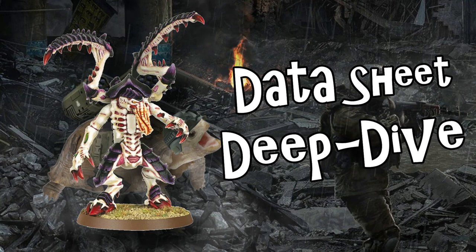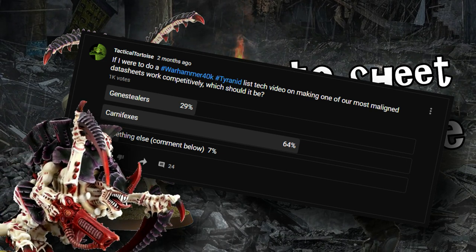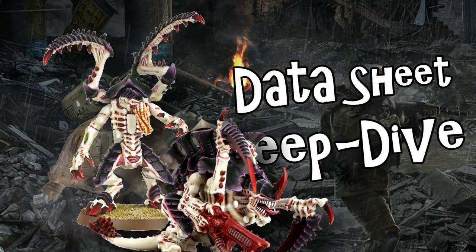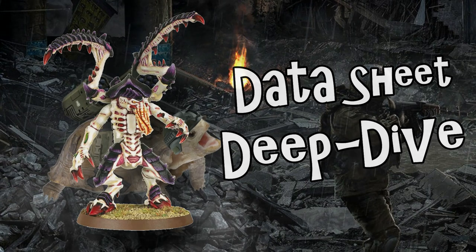Now, this topic selection comes with a little bit of a story. A long time ago — sort of an embarrassing amount of time ago — I did a poll asking people what Tyranid datasheets they would want me to review. A lot of people said Carnifexes because those are a fan favorite. I promise I'm working on the Carnifex video right now, but I have a lot to say about Carnifexes, so it's ridiculously long and takes a really long time to edit. So I was on the cusp of not releasing a video this week, which would have been bad. I decided to go into the comments and saw a bunch of people asking for a deep dive on Lictors. So that's what we're going to be talking about today.